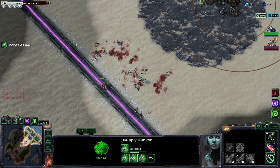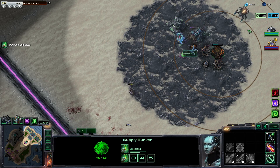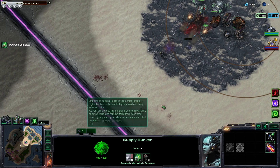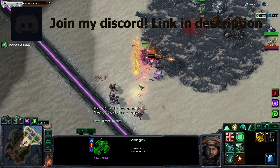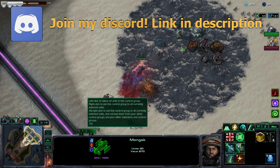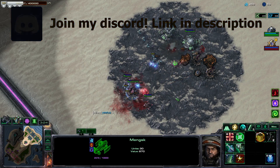Aegis Guard here just melts through those marines — didn't stand a chance. We've got some Ravagers coming in, and Avathur is so weak against these guys. There's the knockback wave — Vanguards are going to be hugely problematic here.